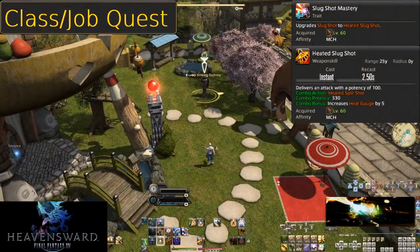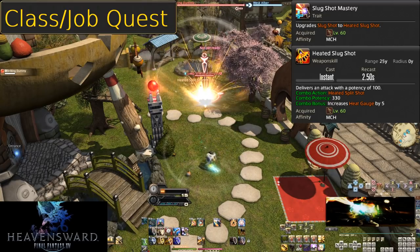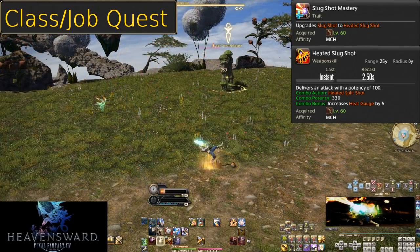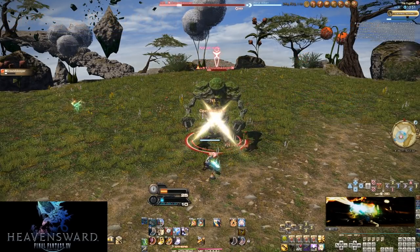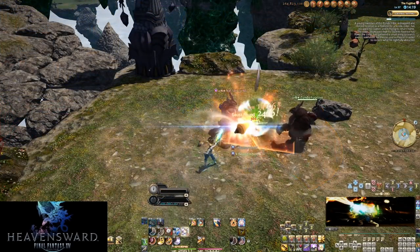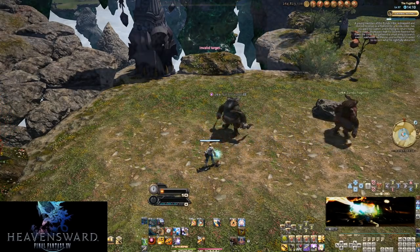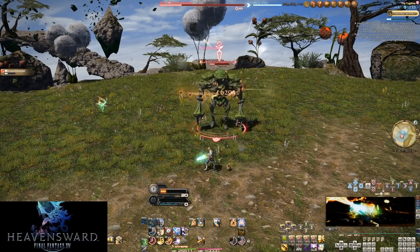Level 60, Slug Shot Mastery and Heated Slug Shot. All the same as with Split Shot — the trait denotes the update, and Heated Slug Shot is a 70 potency increase. This is a much more significant power boost. See why we went over the opener with Drill? Tactician is really cool, Auto Crossbow buffed our AoE capabilities, but only Drill has any effect on our opener. Make use of Hyper Charge in AoE, use Tactician to block AoE damage, and spam Drill where you can, then head on into Stormblood.